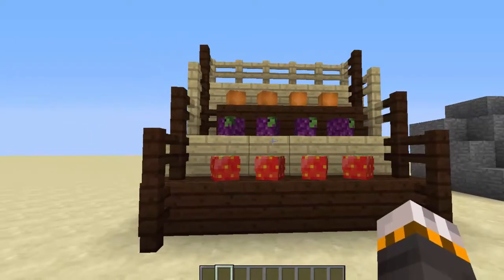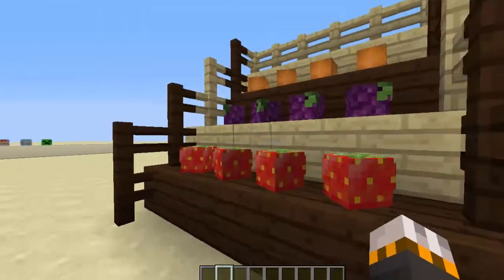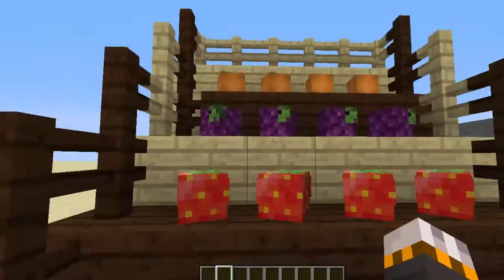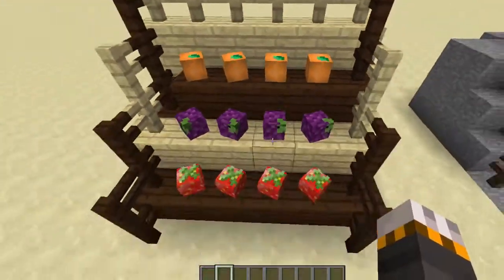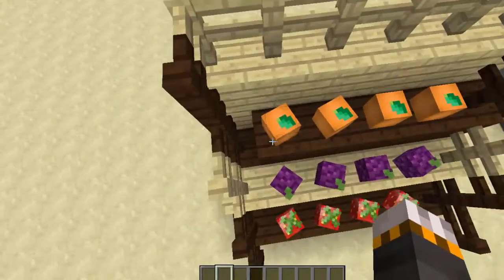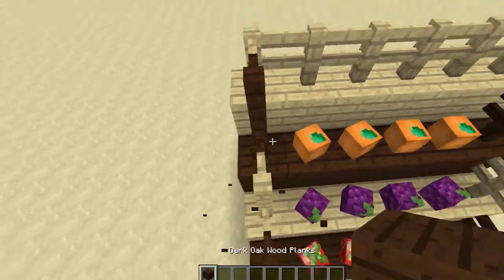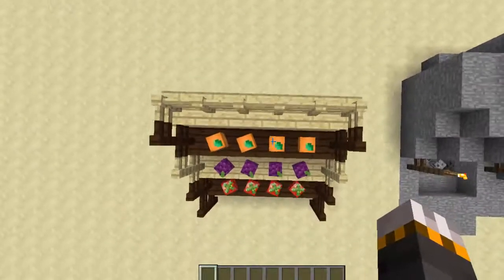The first thing you can build is a sort of food stall area where you can sell fruits — come get your strawberries, come get your strawberries or whatever they do. You've got grape tea, you've got oranges as well, so that's really cool. It's like a little store — I think I've made a bit of a mistake here. There we go, maybe I should have fixed that before the video, never mind.